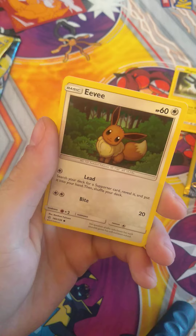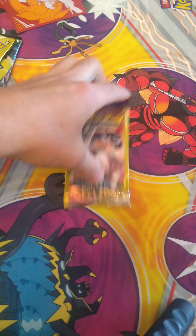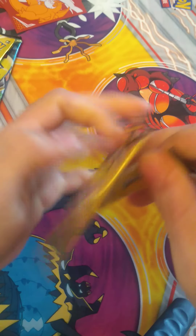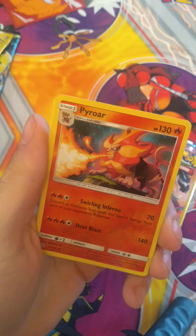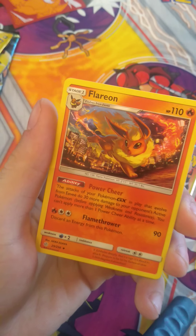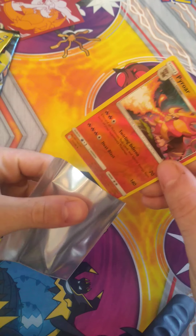First Cosmic Eclipse pack: Magnemite, Eevee, and Ambipom. Nothing exciting in that one. Second pack — there we go: Slugma, Pyroar Reverse Holographic, and Flareon. Not too bad. First two packs and we've already pulled a Reverse Holographic, so that shows some good luck.